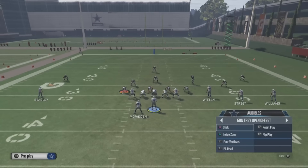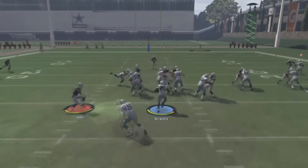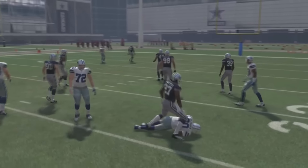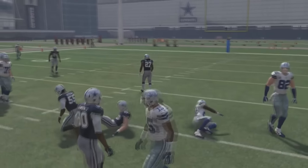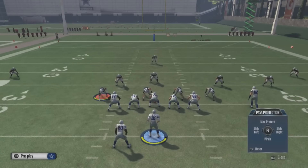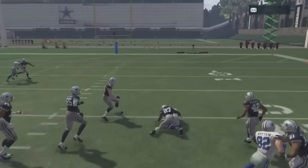Then we're gonna audible to Inside Zone. Everyone should know Inside Zone is possibly the most overpowered run play in Madden this year. Let your guys pick up their blocks and then hit the hole and accelerate once everything's engaged. This gives you a different angle — if the defense over-commits on Wide Trap, come out in Inside Zone first, and if they over-commit on that, swap it up and take it to the house.